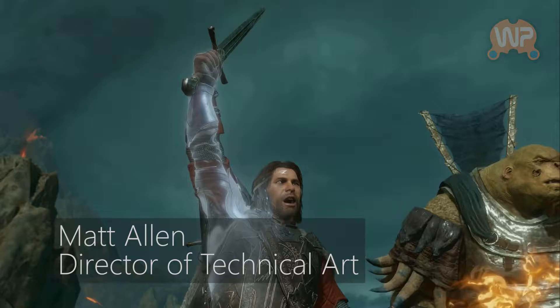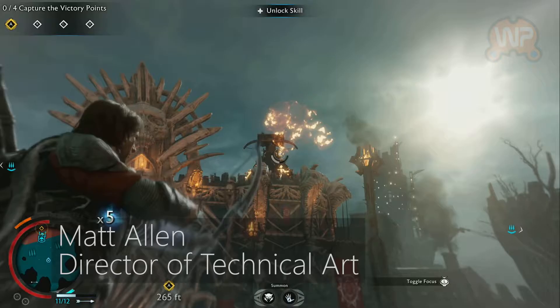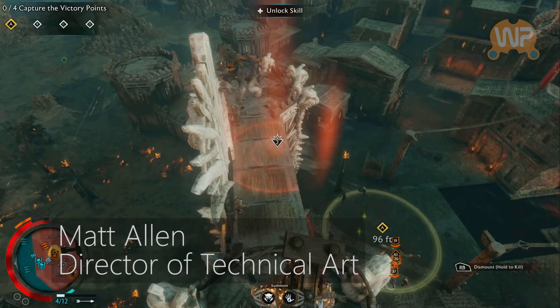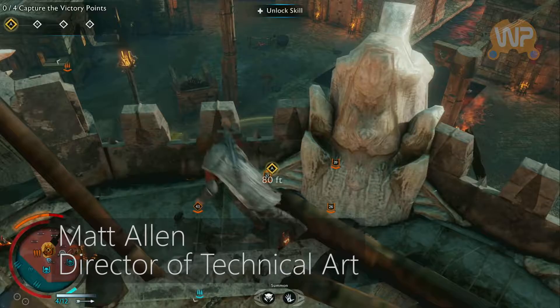A lot of it stems from the Nemesis system. In Shadow of Mordor, we introduced a system of an orc hierarchy where your interactions changed and controlled the types of orcs and their personalities. We really tried to expand that so every single orc, captain, warchief, and overlord is unique. A lot of our visual cues come from having a bunch of different orc tribes, different orc faces, and body types. We took influence from the films, but a lot of their orcs were very similar, and we had to make a much wider range to really show off the Nemesis system.